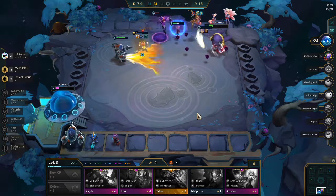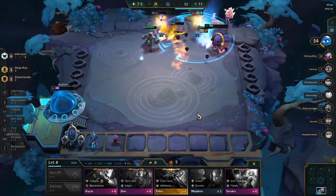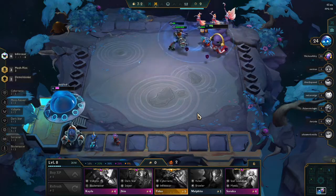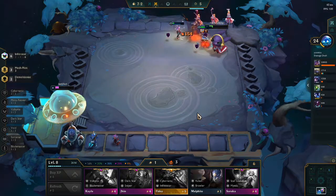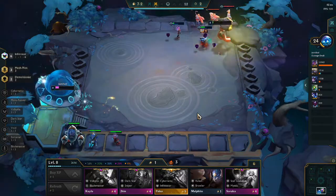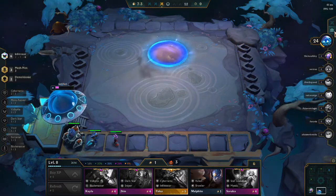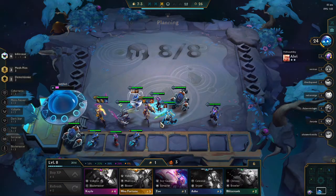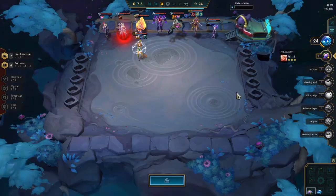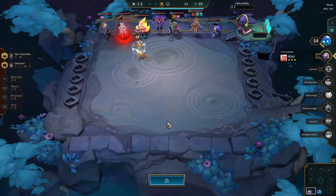Our Rumble does get a good ult with the stuns. He does stun the entire back line, and our Fizz is able to poke away at the Syndra — we do take him down to single digit health. Super, super close game. That was just one ultimate away from being us losing that round, so we do need to play this even better.